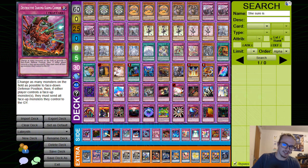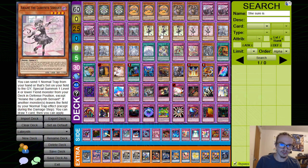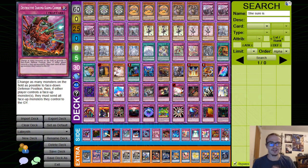Daruma Karma Cannon is a TCG card expected to come to Master Duel at some point that would absolutely change how Labyrinth plays. It changes as many monsters on the field as possible to face-down defense position, then if either player controls a face-up monster, you send all face-up monsters they control to the graveyard. So you link summon, everything else goes face-down, and their link monster gets destroyed — and this still triggers all your monster effects, which is very funny.